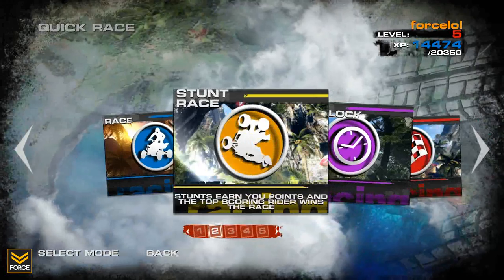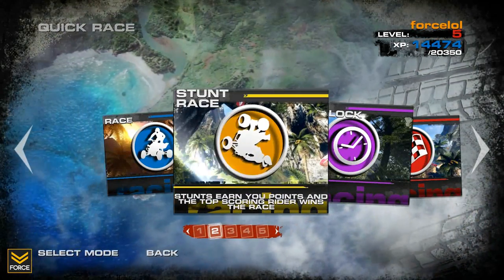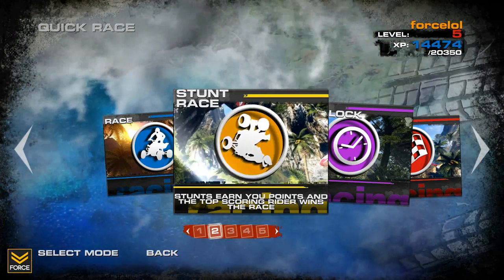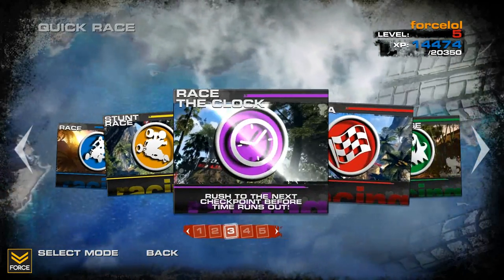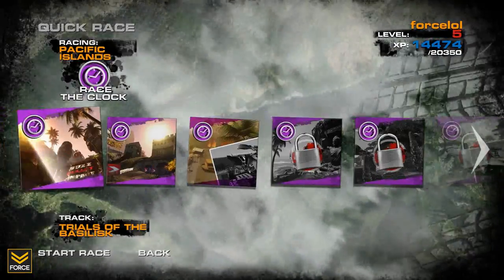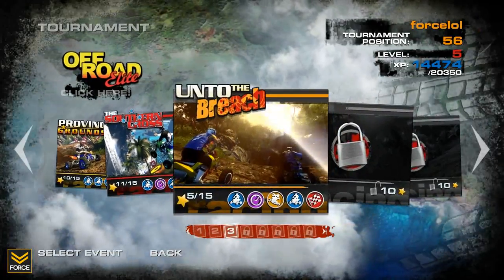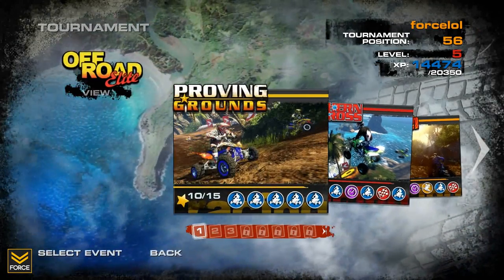A lot of times when I think of a quick race in a racing game, I assume it gives you access to everything. This just allows you to quickly jump into anything and try different race types, but it's odd because stunt race wasn't even available to me at the start - I had to unlock the first one. I almost feel like if you can only access races you've unlocked in the campaign, why not just play them in the campaign? That's a tad bit baffling.